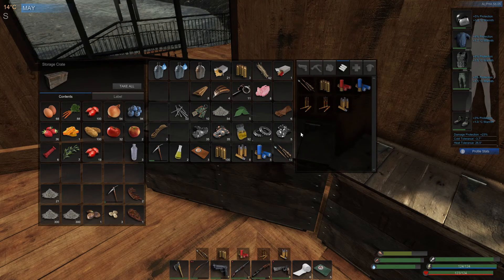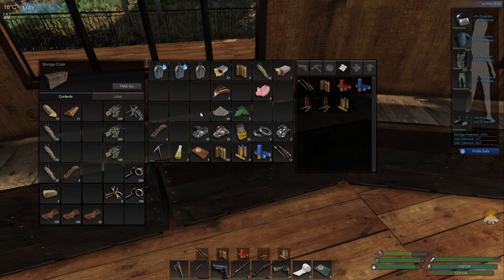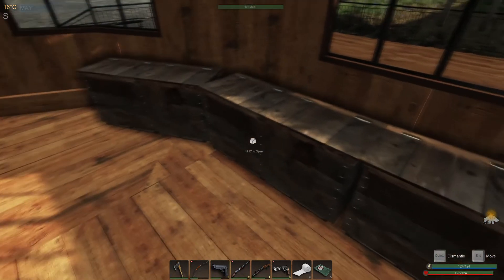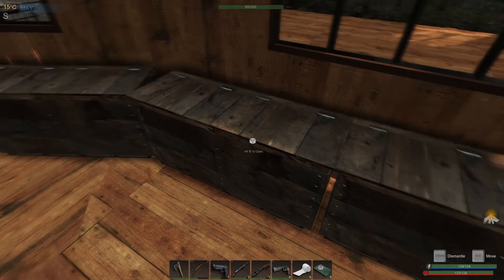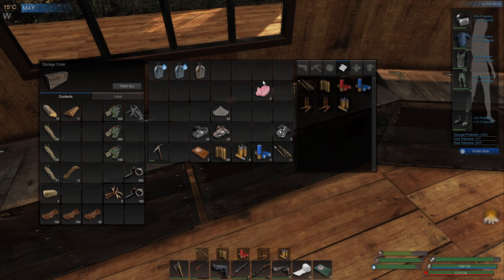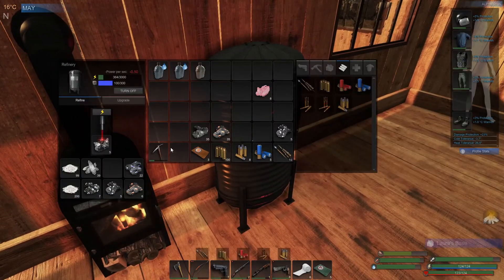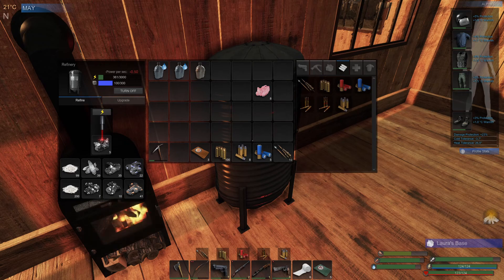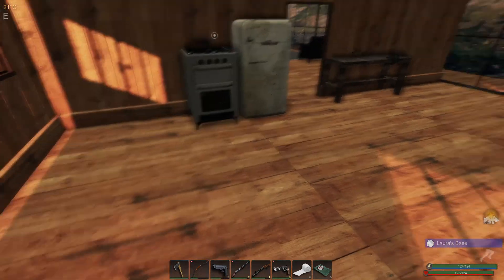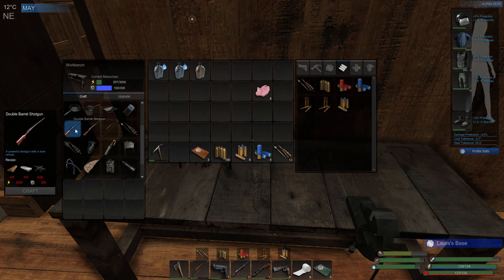Let's put some of this away. You can go here. Not too bad on the gears. You guys are coming along quite well - you can go there. Not so bad, gonna take a bit. So, double barrel - 20 weapon parts, 5... oh, we can do that!